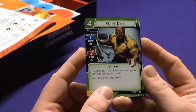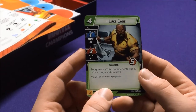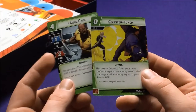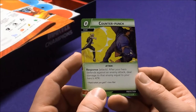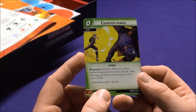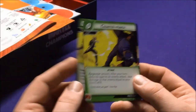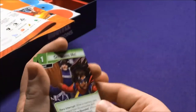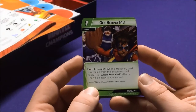We have Luke Cage — Defender — with Toughness: this character enters play with a tough status card. Counter Punch is a Response: after your hero defends against an enemy attack, deal damage to that enemy equal to your hero's attack. It's all about Protection.